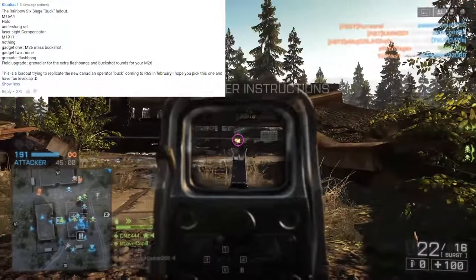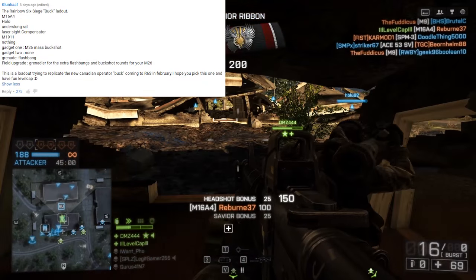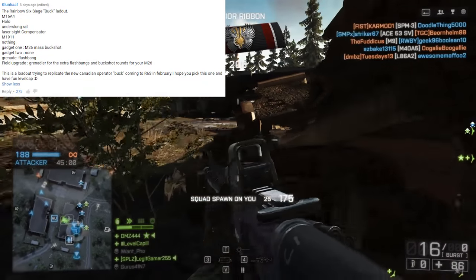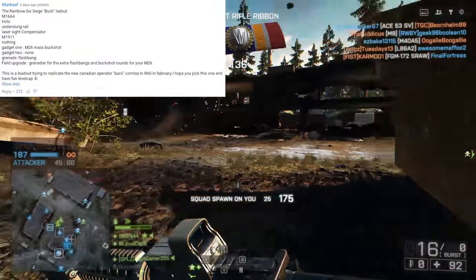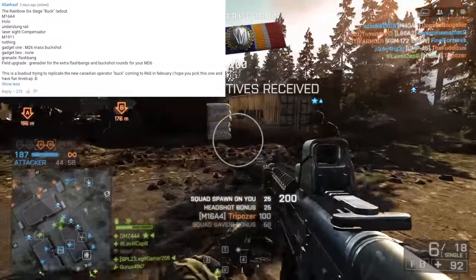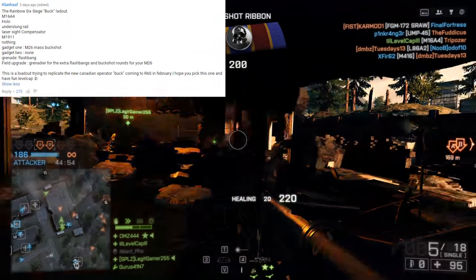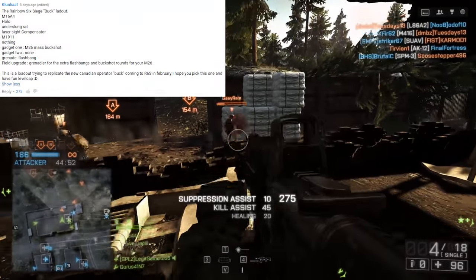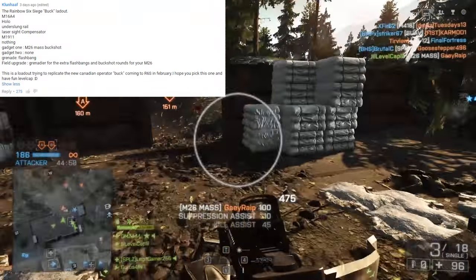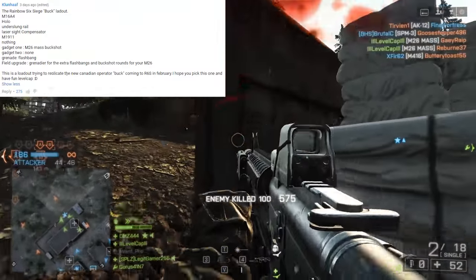Today's top comment comes from Klunhoff who says the Rainbow Six Siege Buck Loadout: M16A4 with a holosight, underslung rail, laser sight, compensator, M1911 with nothing on it. Gadget 1 will be the M26 MASS with buckshot. Field upgrade will be grenadier for the extra flashbangs and buckshot rounds for your M26.